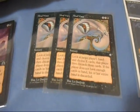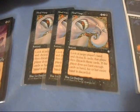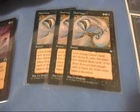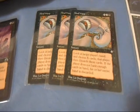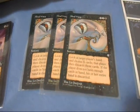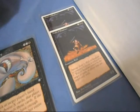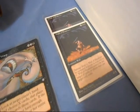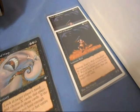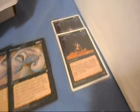Mind Warp costs X-3, possibly 4 to bring out. Look at target player's hand and choose X cards - that player then discards those cards. If the player does not have enough cards in hand, his or her entire hand is discarded. So basically the X in the cost means depending on the amount of cards that you want to discard from your opponent. Wall of Shadows is a 0-1 wall and it costs three to bring out. Damage dealt to Wall of Shadows by creatures it blocks is reduced to zero, and Wall of Shadows cannot be the target of spells or effects that can target only walls. Very useful wall.